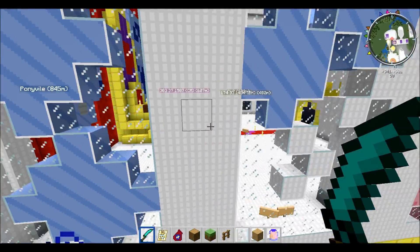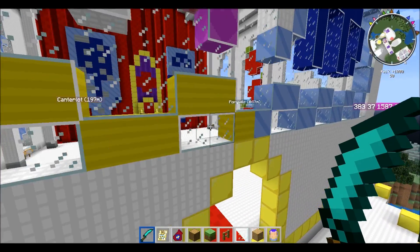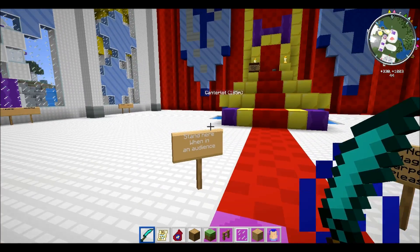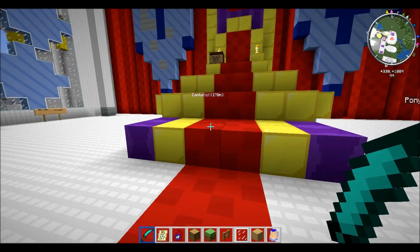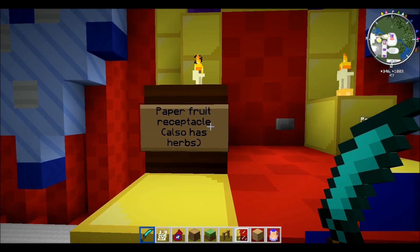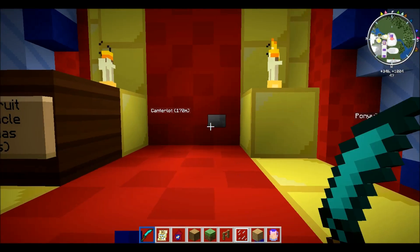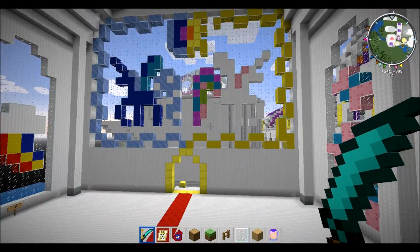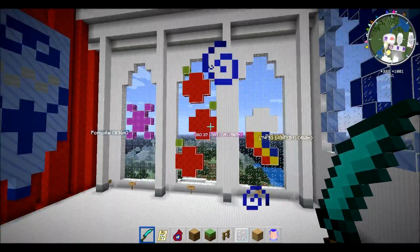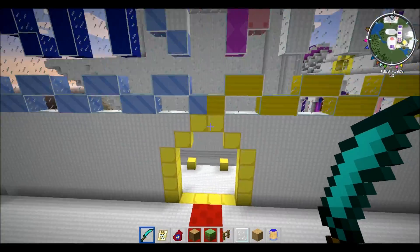Right over here we also had this area that was mostly finished when we got here. This is the Hall of Harmony or something like that. 'Stand here with an audience. No magic carpets, please.' So this is, I think, the official throne room of Cantalot, where Princess Celestia and Luna sit. And here we have the elements of harmony. We've already looked at those before, so we're not going to look at those again.